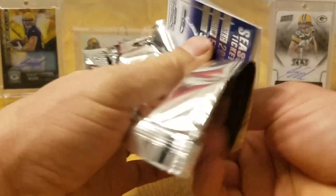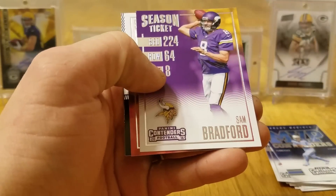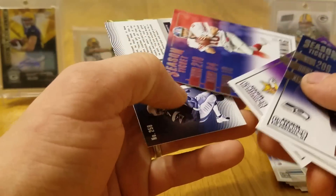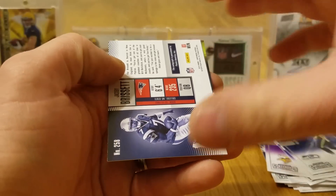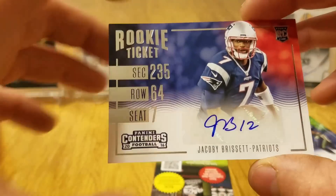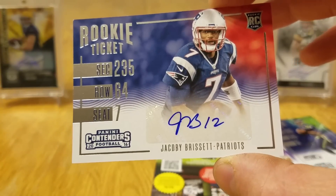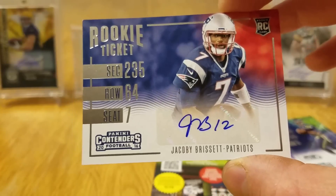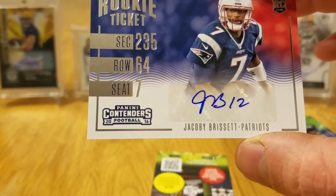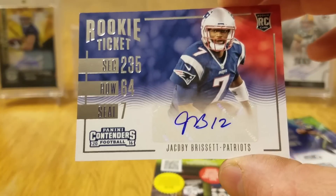Last pack, last chance. Wilson, Steve Smith, Bradford, Manning. And it looks like we got an auto — Jacoby Brissett! Jacoby Brissett auto. I think this might be the variation — the horizontal ones, I believe, are variations. So that's cool.